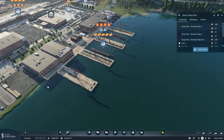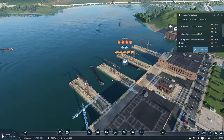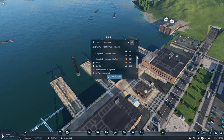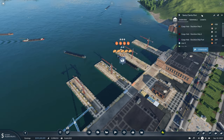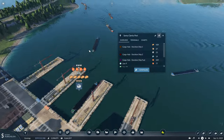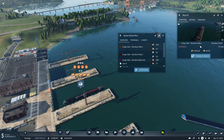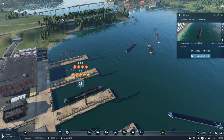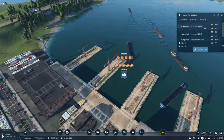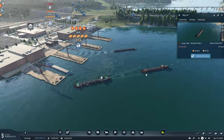I want to come back to the cargo hub and take a look at our boats, since these are usually the ones that take the longest to update. I want to take a look at what's being held in each area and if there's any adjustments that need to be made. The only line that sticks out to me is our cargo hub Stockton ship. We have a bunch of food waiting here, but it seems like all those boats are just bunched up with each other.